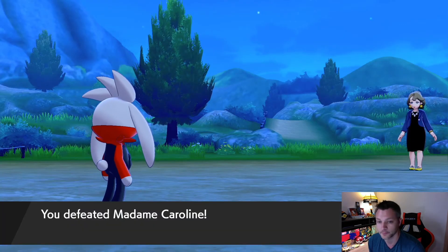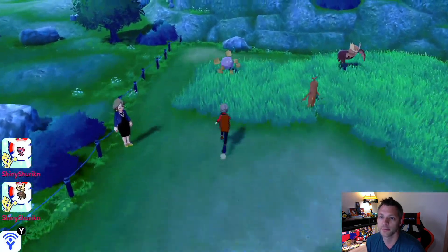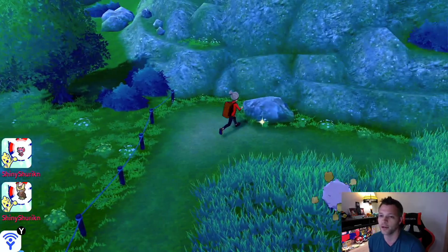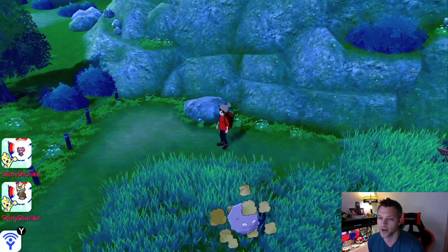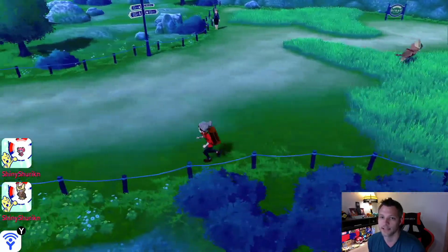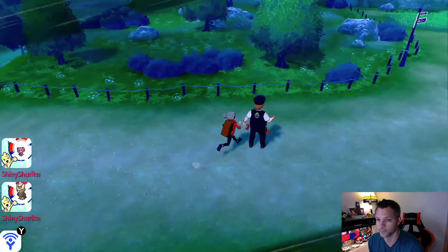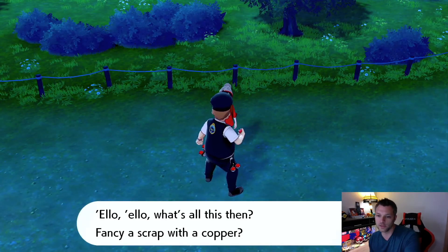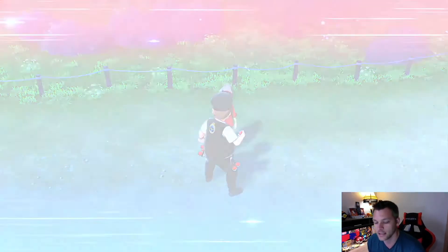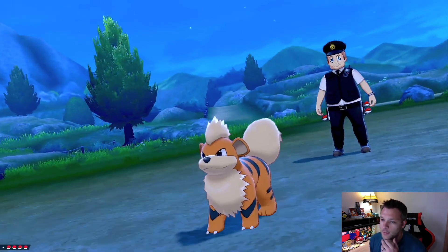Good healthy level ups for Amoonguss, Rookidee, and Pele! Amoonguss wants to learn Assurance — no, I'm good with what I've got. Moving fast — another trainer battle with what sounds like a cop doing a fake British accent. Police Officer Raymond — Growlithe leads. Does it have Intimidate? Of course it does! Low Sweep hits for good damage even after Intimidate, dropping its speed. Getting some health back from the Shell Bell. Bite on a Fighting-type isn't doing much — another Low Sweep.